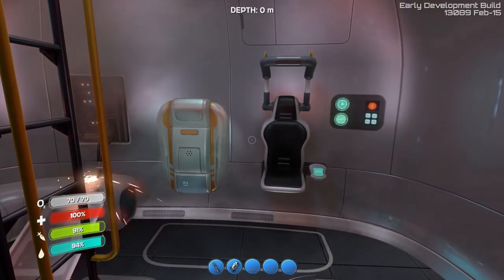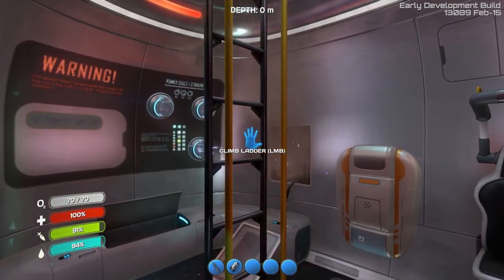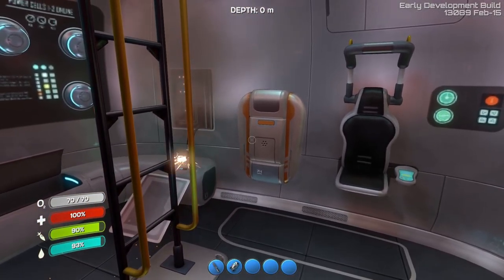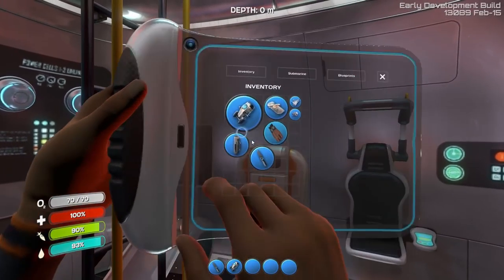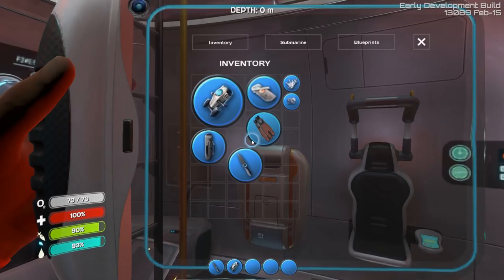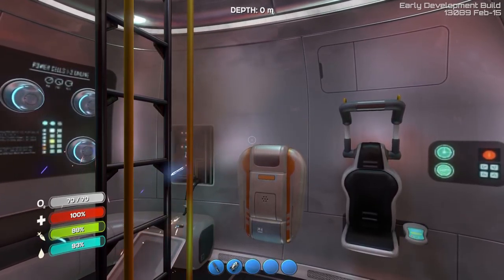Hey guys, it's KJ48 and welcome back to my Subnautica Let's Play. This is Season 1, Episode 3, and we are just here in our little escape hatch. I went ahead and grabbed some more food, grabbed some more salt, cooked up the fish, ate the fish, and also got some water. I also got attacked by a plant down there which did like 5 points of damage. You do regenerate over time whether you're eating or not, so it wasn't really a problem.